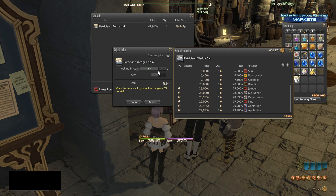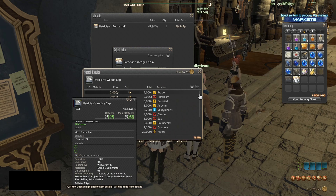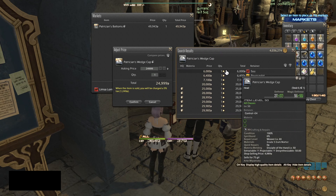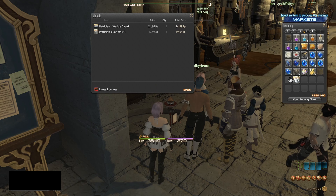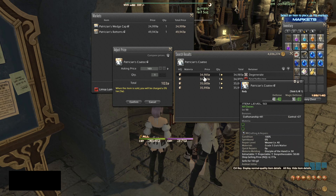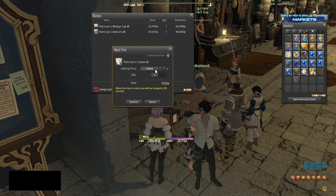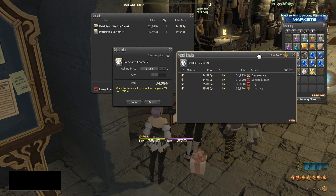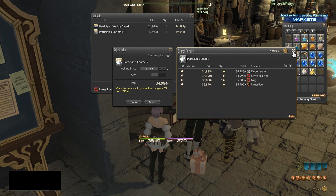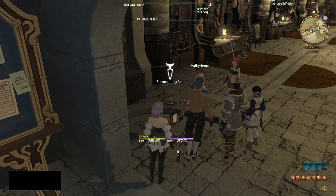Now we're going to put up the cap, which goes for about 25,000 gil, so we'll do 24,999 — double check, confirm. Undercutting by only one gill. Then the coatee is going for 34,984, which is one less than the next poster, so undercut by one — confirm. Because we undercut by one gill we will be at the top of the list when someone searches it.